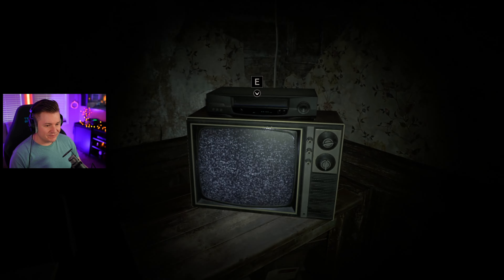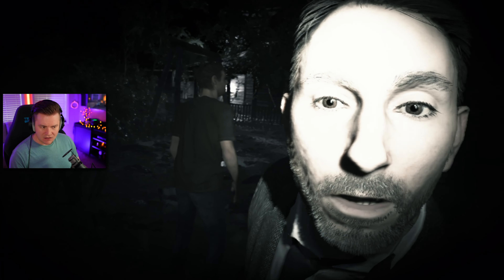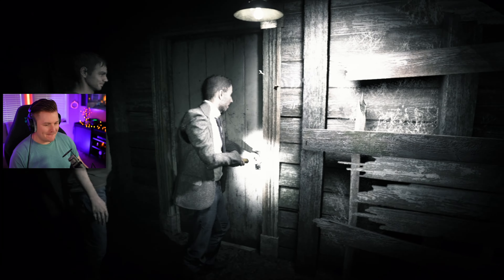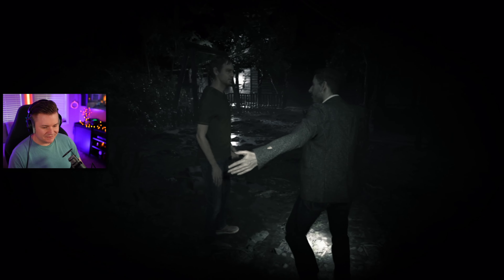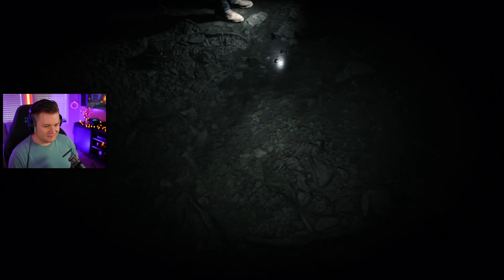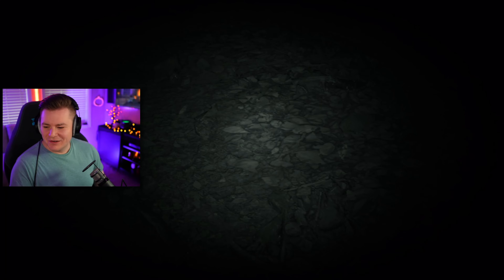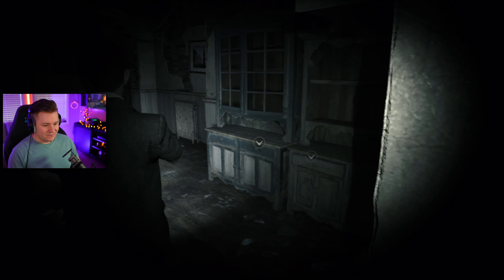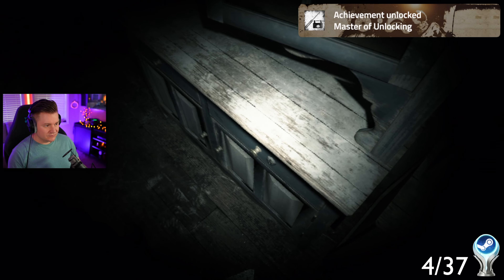The first tape is of a group coming to the same house to film a scary documentary. The tape shows them exploring the house and getting creeped out, but it was at this point that I realized I almost messed up getting our first collectible coin. When starting the first tape, you have to turn around immediately and look on the ground for a lockpick. With a lockpick in hand, we head back to the kitchen to unlock the drawer for our next achievement — Master of Unlocking!